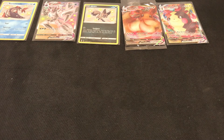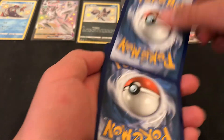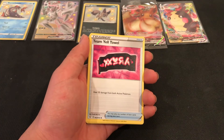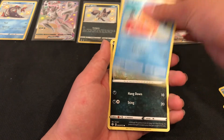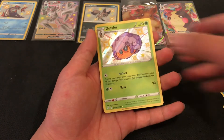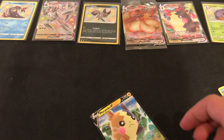Drop a like for good luck — this is the last pack of the day. Okay let's see. Energy. What have we got here? Team Yell Towel. We have Elder Gloss, Luxio, Gossifleur. Doing good. We have our Holo shiny Duskull, and for the rare — Morpeko V! This is how you end off an ETB right here.